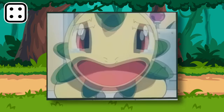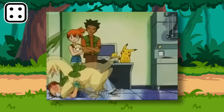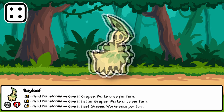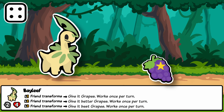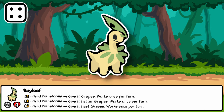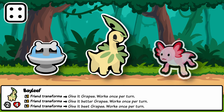Bayleaf is the second stage evolution of the grass type Generation 2 starter Chikorita, a very friendly and gracious grass type that sports a strong, pleasant fragrance. In Sap, it is another piece of transformation synergy as it gives Grapes, Better Grapes, or Best Grapes to a pet when it transforms. These better versions of Grapes generate 2 or 3 gold instead of 1, making an underutilized perk more worth it. Bayleaf is a good way to invest in your future with transformations, whether with the Fountain of Youth food or transforming a pet like Eevee or Magikarp. It could also potentially work with perk pets like Axolotl.